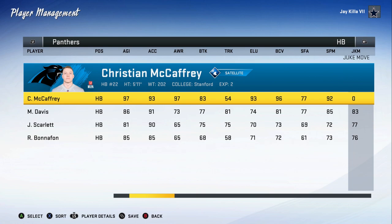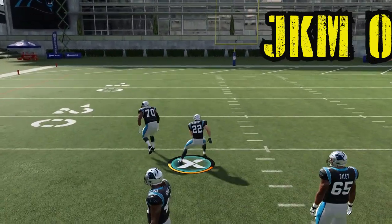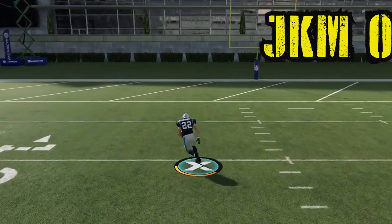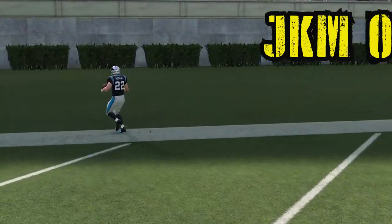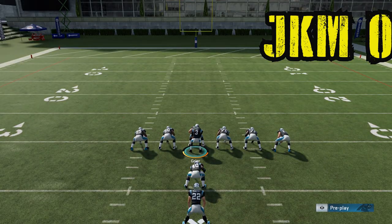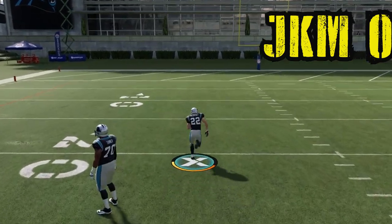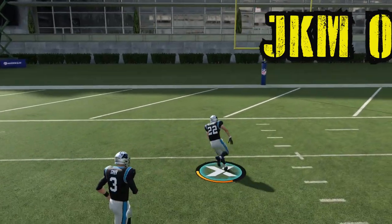We got Christian McCaffrey right here — usually has 96 juke move, but now we've set him to zero. We're taking him into the field to see what we get. With zero juke move, you can see that lazy animation — no ankles getting broken with that. It's very, very slow. It's very difficult to juke somebody when you're moving like molasses.